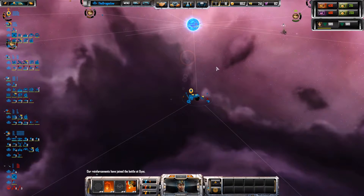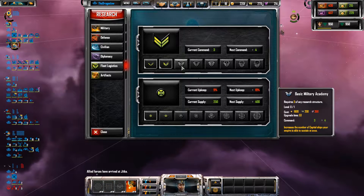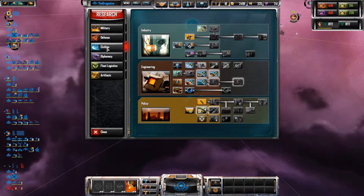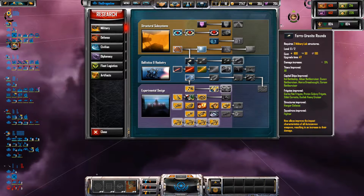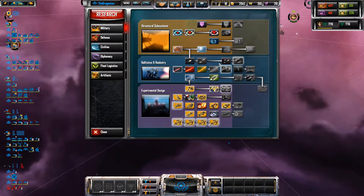And another turret as well — why not? And a fourth, because we can. Our backup is joining the fight. We've got our extra fleet capacity. We need one more for the Starbase or the Titan.